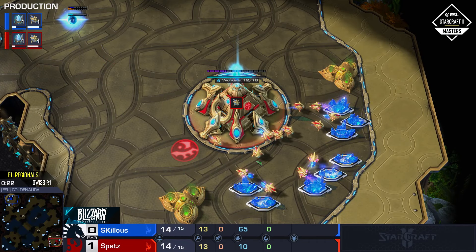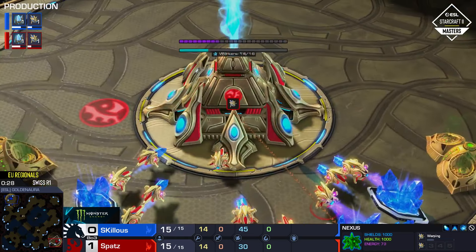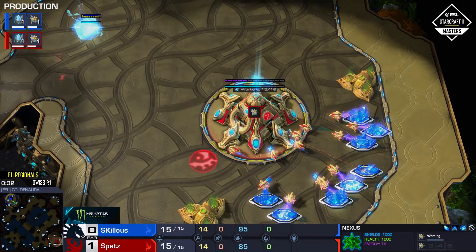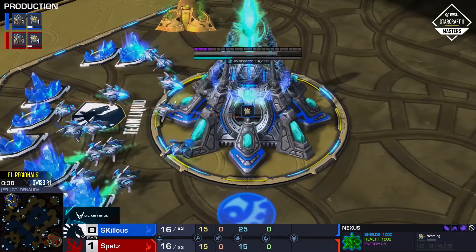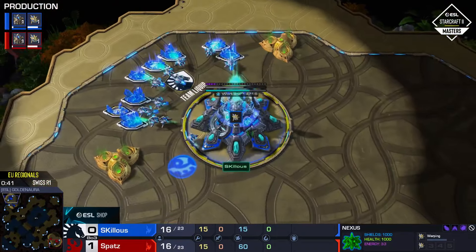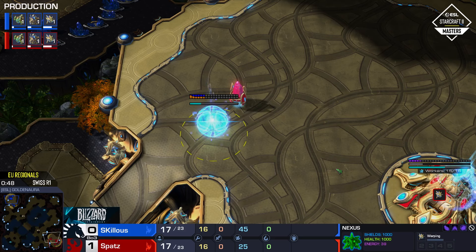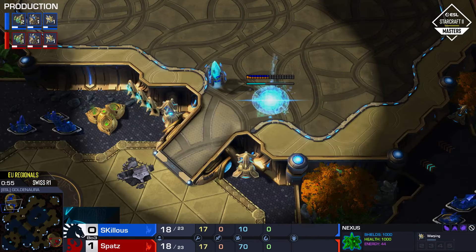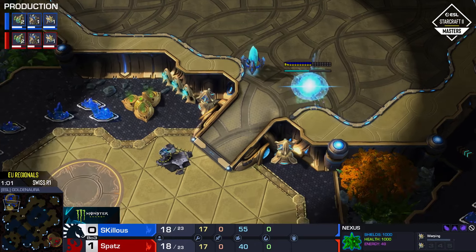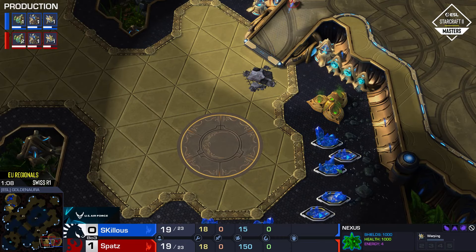Skillis was in a good position for the first 98% of it — turns out the only thing that matters is the last 2%. Spatz is in the bottom right in red, Skillis all the way in the opposite corner of Golden Aura. That's such a shame for Skillis — a loss that, especially when it's the very first one of the new season, can kind of linger in your head. It really was just one misclick where he didn't kill the Prism.